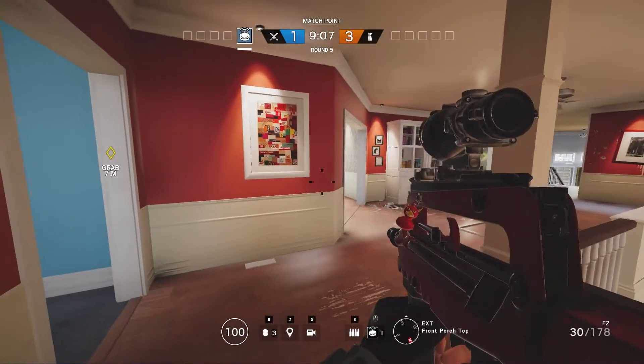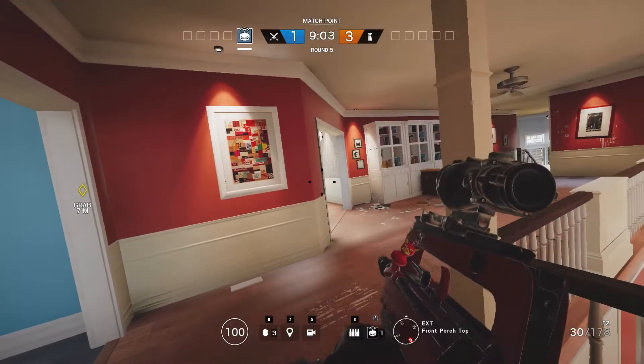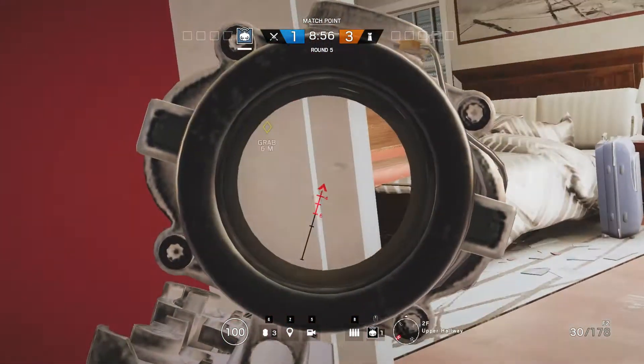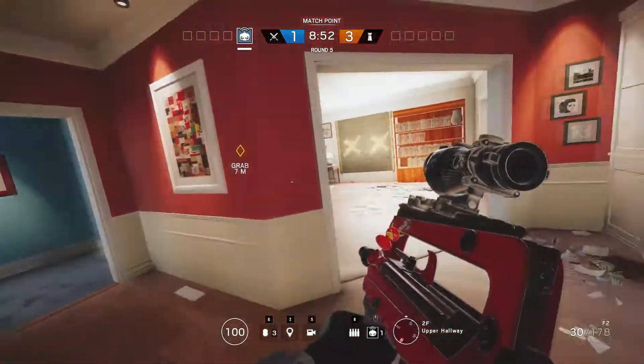The next tip is peeking. Mastering peeking in Siege is in my opinion the quickest way to see a massive improvement in your game. First of all, you should know that you never want to peek a door or window right next to it, as enemy players will be able to see your rifle and this will give your position away.